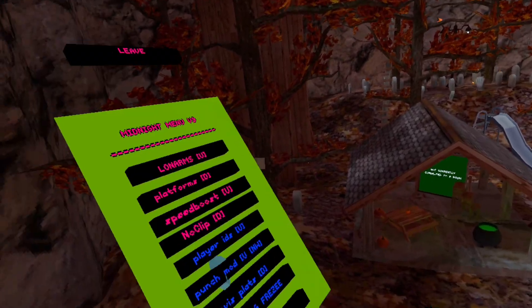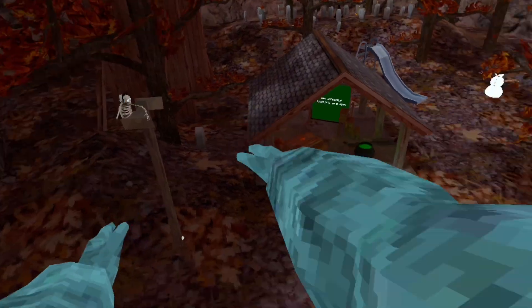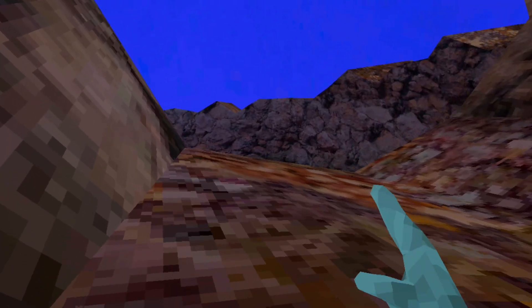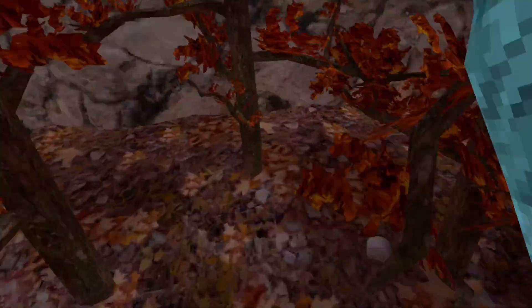Mod menu number one is Midnight Menu. Long arms. Platforms. Let's go to Tutorial. Speed boost — we're gonna make it across the entire map. Or not. Boom!